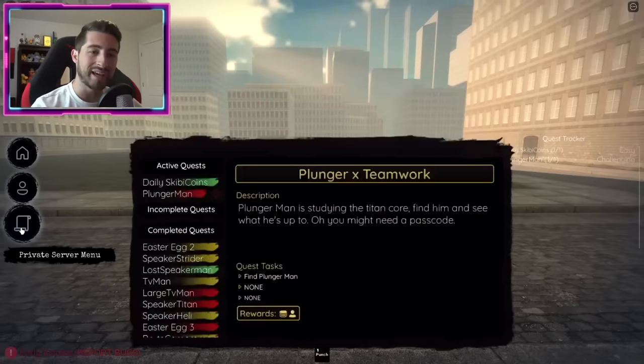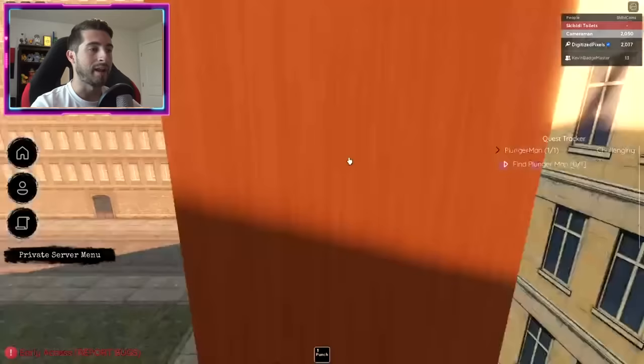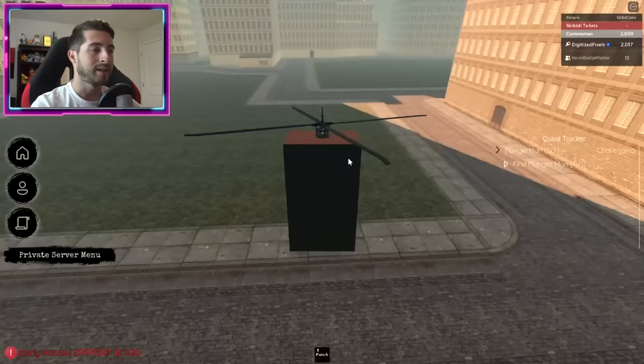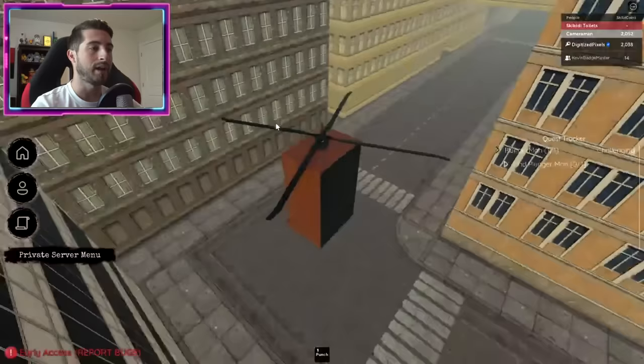Once you click it, the quest should show up on your right - mine says 'Find Plunger Man.' However, we've got to do something before we even find the plunger man. I'm going to go ahead and morph into the speaker heli, then we're going to get what we need right here in spawn. Looking this way, go over to this side, down this road all the way.